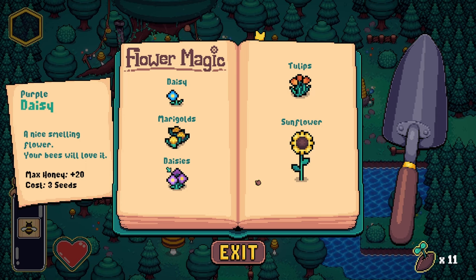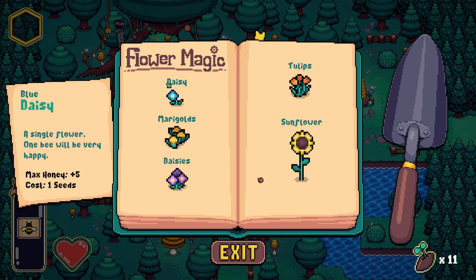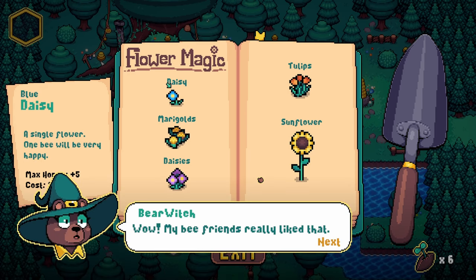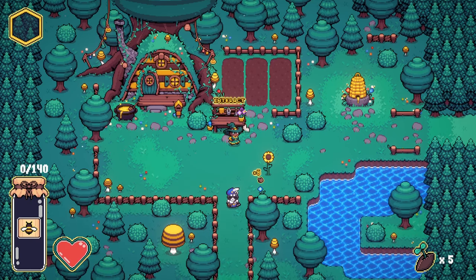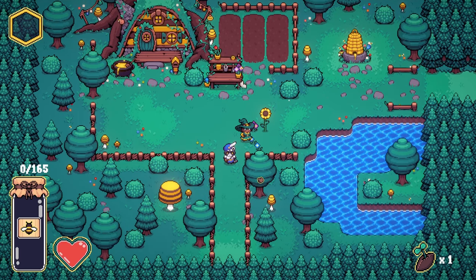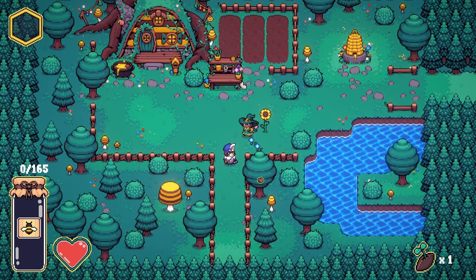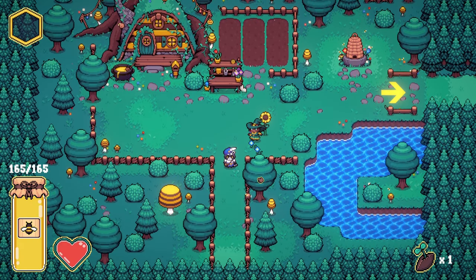Daisies, marigold, purple daisies. So we got blue, purple, or yellow, and they each have different amounts of honey they make — max honey up by five. So always go with the better ones. Five seeds for 35 — I can go with one sunflower. My bee friends really like that and now they can make even more honey. Better grab some before going to the forest again. We got a little gardening patch here for extra max honey. We've got 165 max.